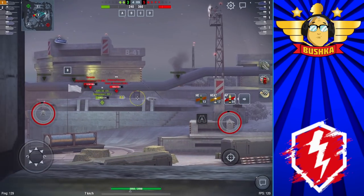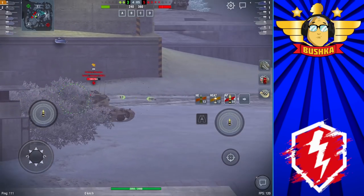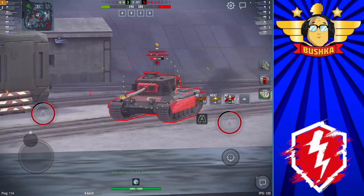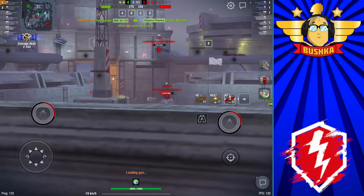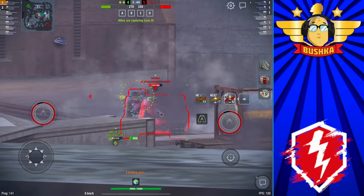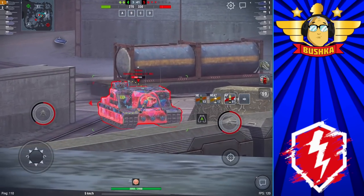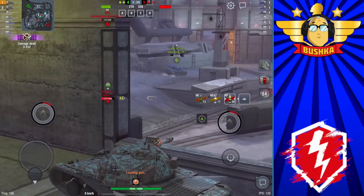The turret is interesting in that it's exactly like a Chieftain's - it's really good apart from that one weak point on top, which is really going to get you penned. But for the most part, in same-tier gameplay and against lower-tier tanks, you can really bully with this turret. There aren't many tanks that can take advantage of the turret weak spot at same and lower tiers. When you get put up to tier 10, it becomes more difficult because tier 10 heavies are way more accurate with more DPM.